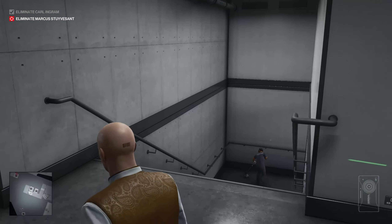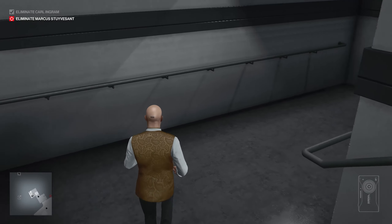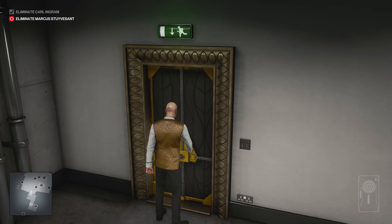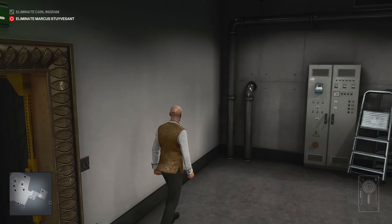Once you get the door open, head inside and then start making your way downstairs. It's a couple of flights down — go all the way down. You will come to a door at the bottom that you can just jimmy open, and that's it. That's how you get that one — that is the atrium lobby door shortcut.